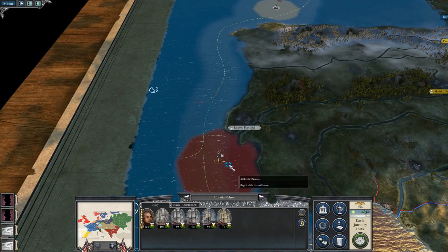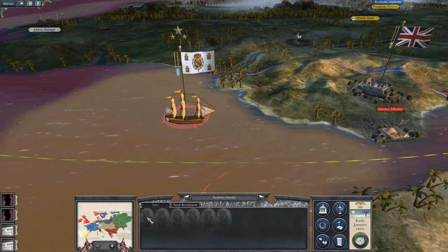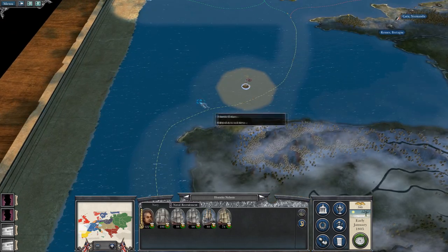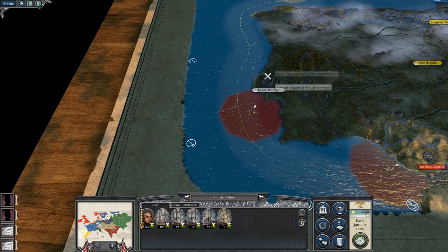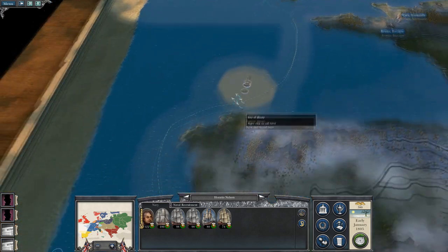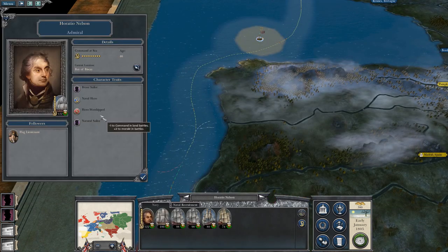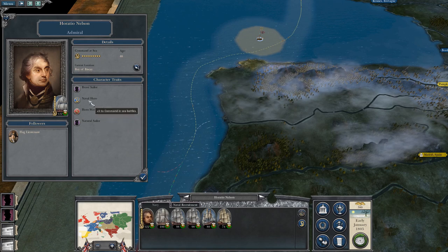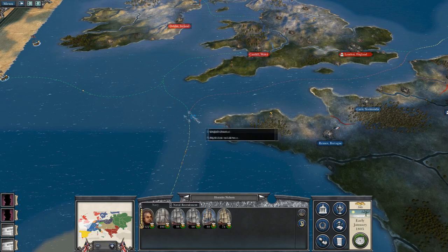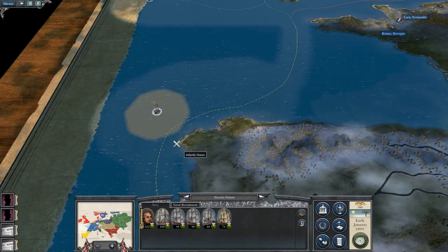Let's take Horatio Nelson - there is another Spanish Navy there. I'm reluctant to go for it. I know he's absolutely brilliant, but you know how bad I am at naval battles. So I think they'll hold off and just stay there to make sure they don't break out towards my territory.